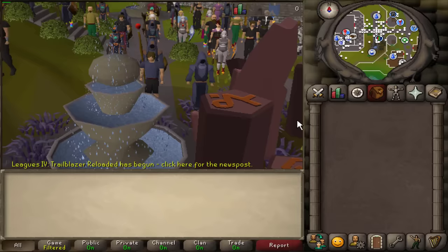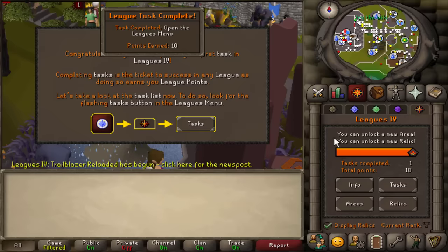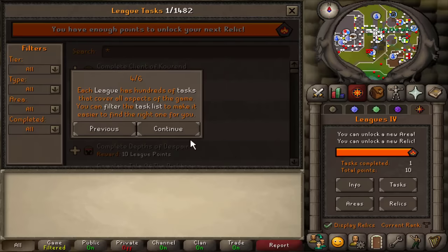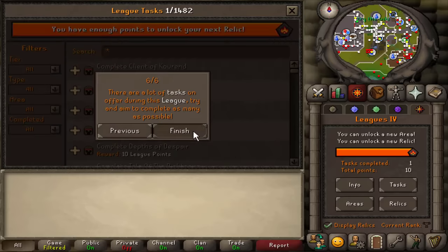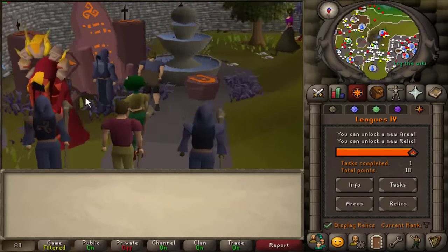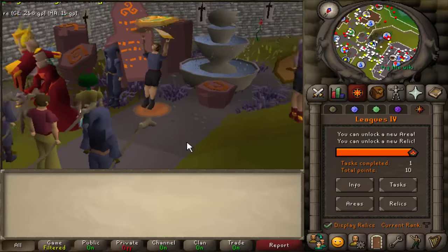Good morning gamers, it's happening, we're logging in! The first task is completed — open the leagues menu. The league's already been out for about four hours, because as a West Coast player it came out at 4am, but I still woke up before 8am, which is pretty impressive. I'm not trying to rush through so I can have an all-caps YouTube title that says 'Rank 1 First Day Trailblazer.' I personally find enjoyment out of just taking my time and enjoying the journey.